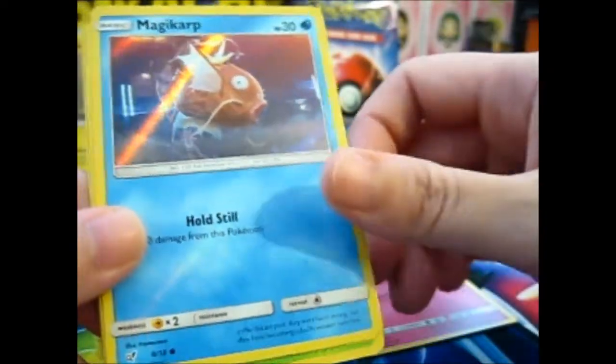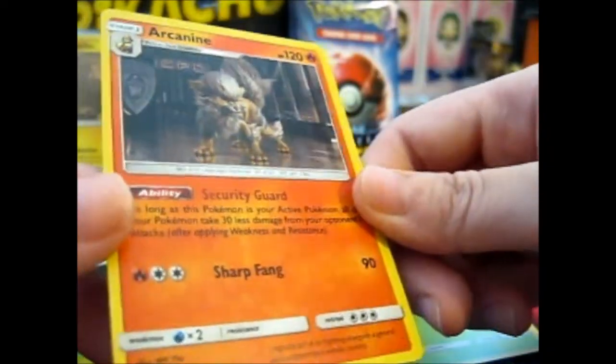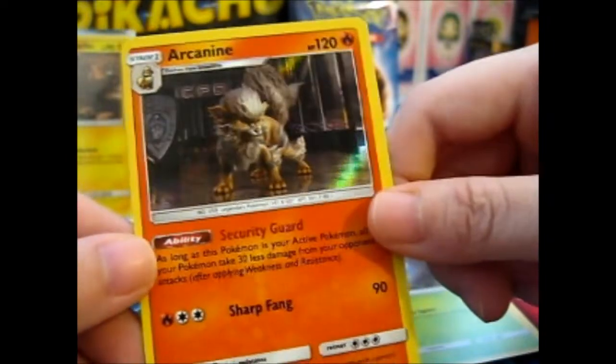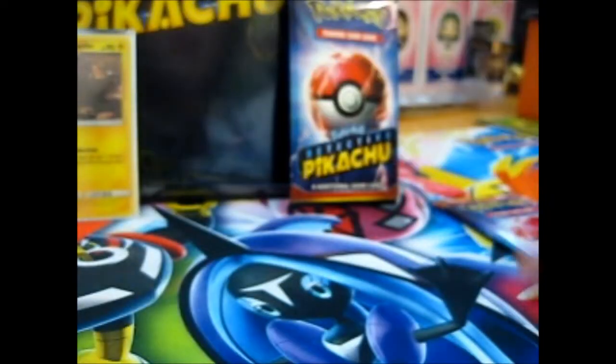Anyway, that was Jigglypuff. Magikarp card. And an Arcanine for the rare. So that's pretty cool. So all the cards are different, which is nice.